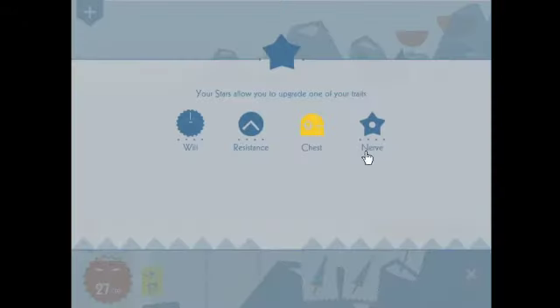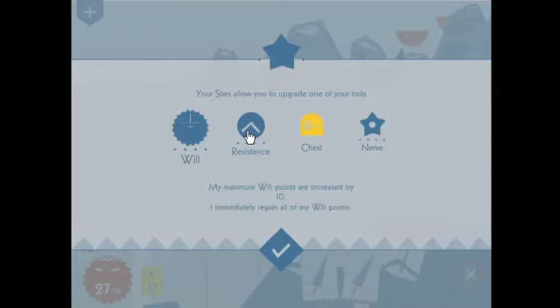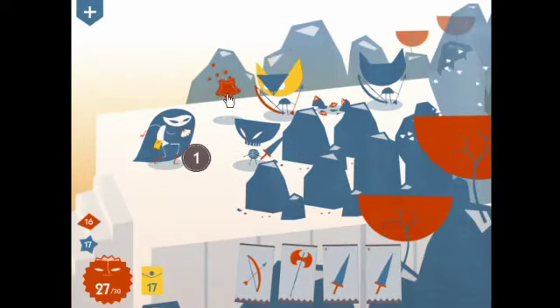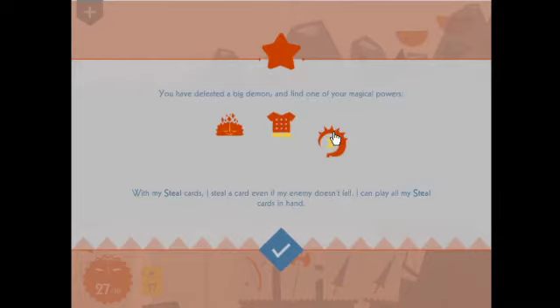Those stars mean we've killed enough to get a perk. We can either upgrade our will, our resistance so we get a shield, face tougher demons but get more rewards, or get an immediate chest. We have enough cards for the moment, so I say we take resistance for some extra damage. And that big demon dropped something. It's a bit awkward knowing where to click — you have to click at the bottom. We can either get confidence cards, reduce high amounts of damage, or steal cards.